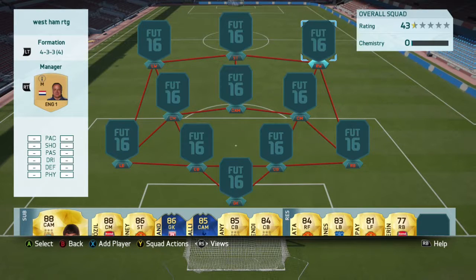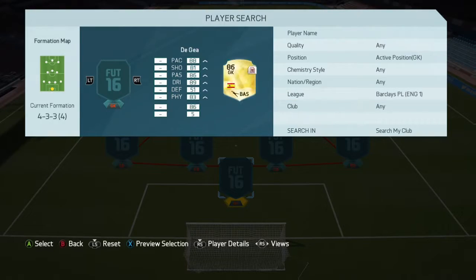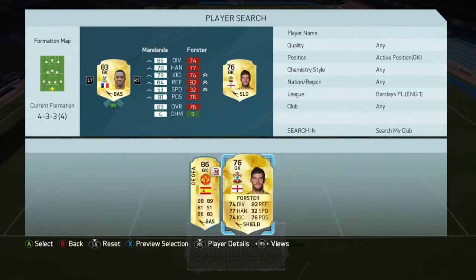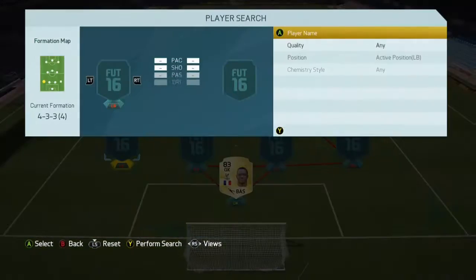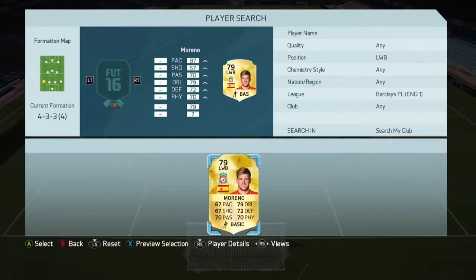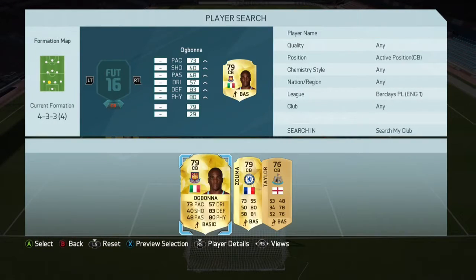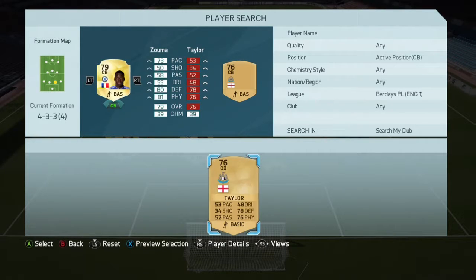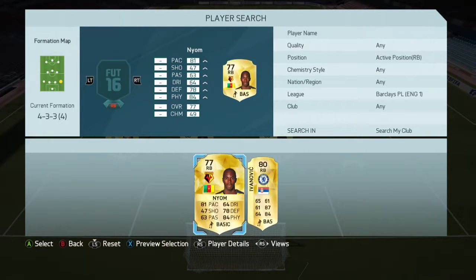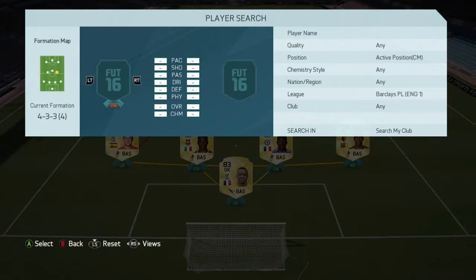What is up guys, today we're going to be doing a squad builder on FIFA 16. We're going in goal and putting in Steven Mandanda, the transferred card to Crystal Palace - bit of a sketchy transfer. We're gonna be looking at two games that we played and the goals that we scored, putting Moreno in at left-back. We're putting the centre-backs as Ogbonna and Zuma, and Neom as the right-back.